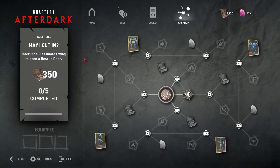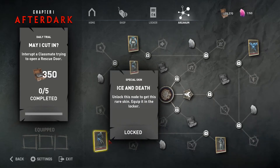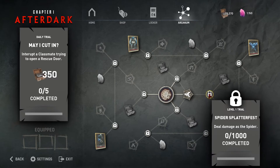One of the biggest things added in this update is the fact that fiends can now have spells and arcaniums. This is really big because before, only classmates could have them. This is going to make the game a lot more interesting because both sides will have spells they can use each game. There are a couple of ice skins you can unlock, and it works the same as a classmate's arcanium — you start with a spell and the rest are locked by challenges, like 'deal damage as the Spider.'